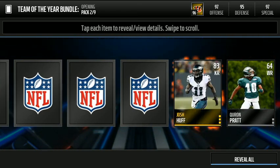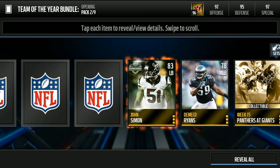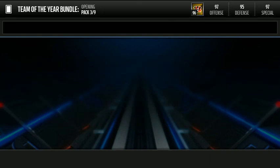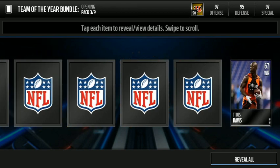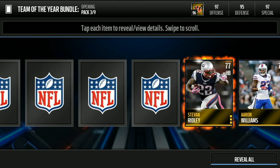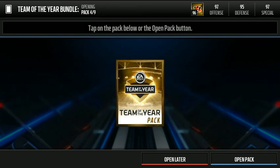So we go from the back this time. There is our collectible — I'm really hoping to get a team of the year player, that would be fantastic. Nothing really great in that pack, we get all golds and a couple silvers. We start off with our collectible right away, not a good sign. But we can also get some team of the week players as well.